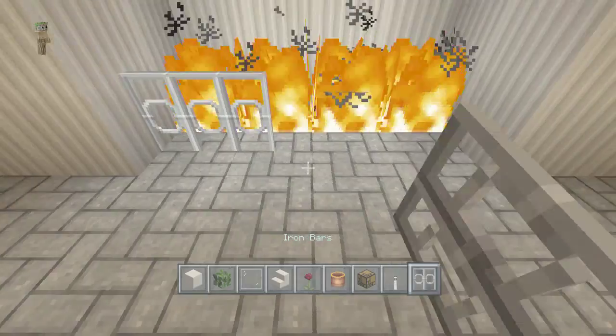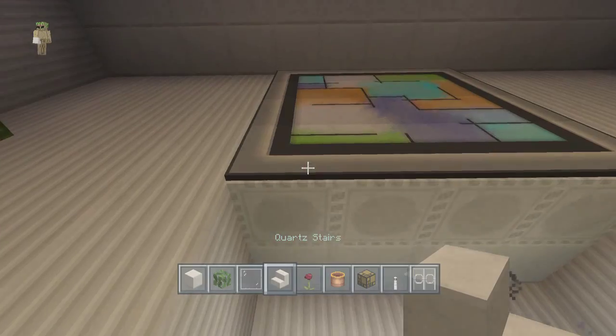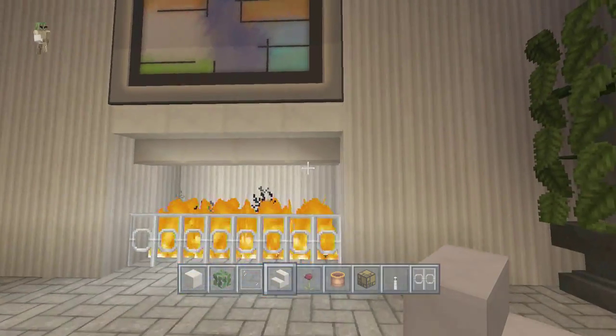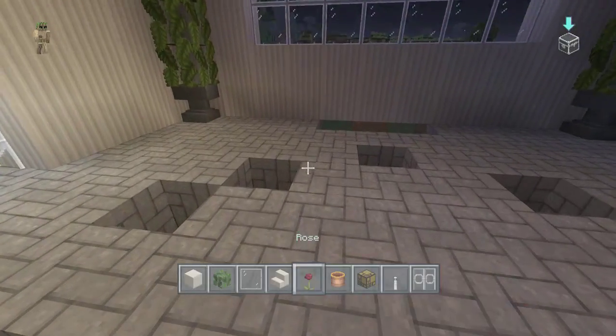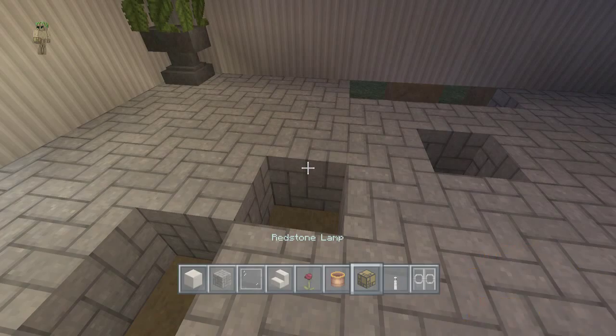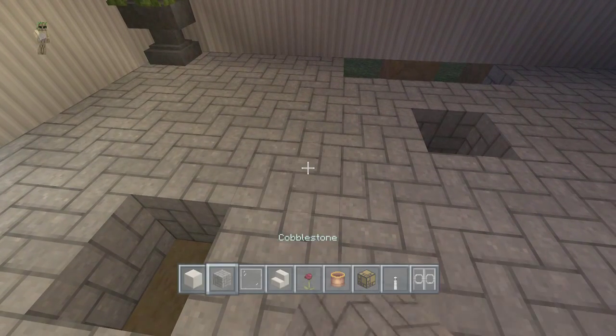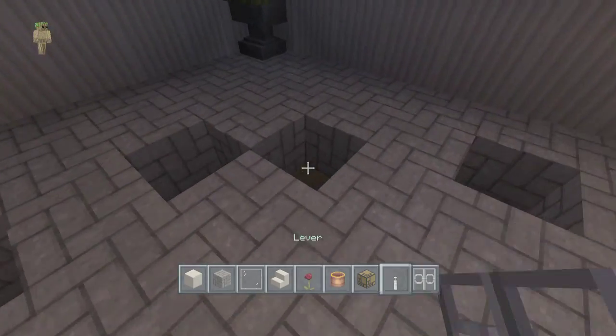Then we use our quartz stairs to build a little modern cover for the fireplace over it. After that, we want to get our cobble back, take out the jungle leaves. And then on the four corners, like this, we're going to be putting iron bars — yes, iron bars, not iron bras.